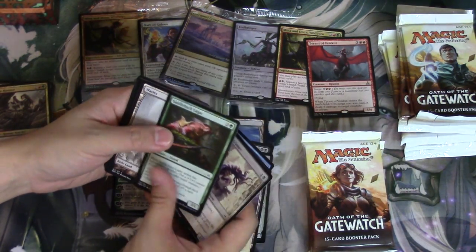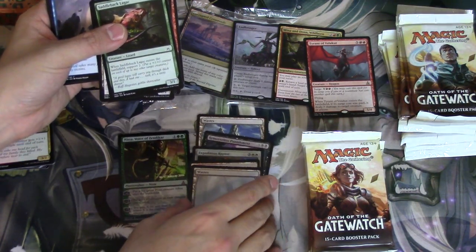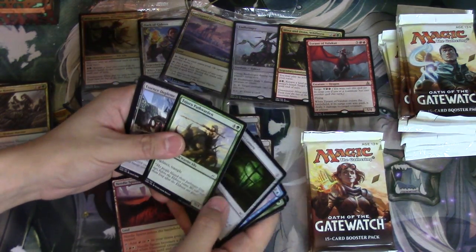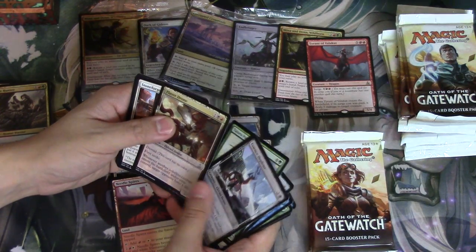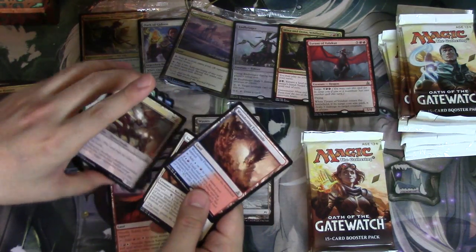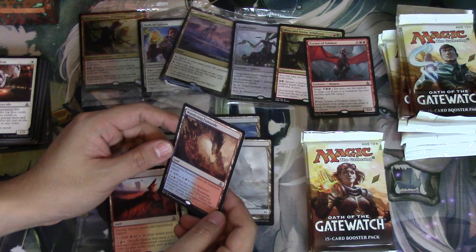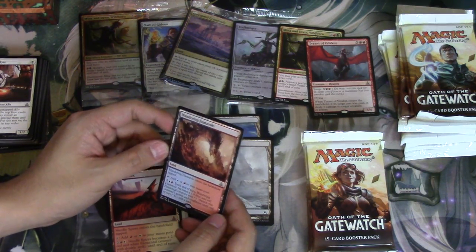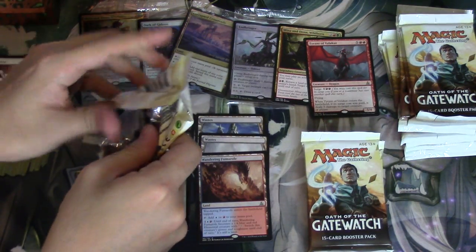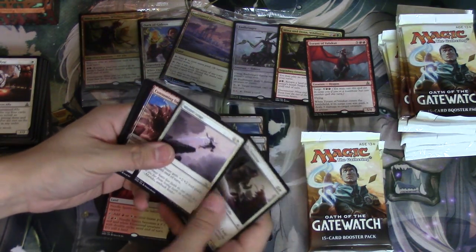I'd love to awaken it and then double strike — that seems like something I would want to do. Ancient Crab is one of the better cards in this set. We now have both of them and the Wastes look amazing. One of each — not bad. This drone stone enters the battlefield tapped, taps for red or blue, and becomes a one-four that you can switch its power and toughness. Pretty good.